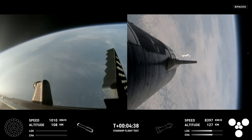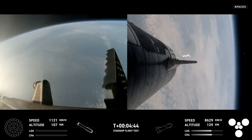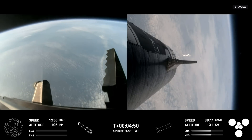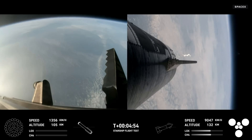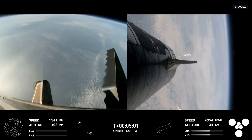Now, after we jettison that hot stage, the booster will begin to attempt its water landing in the Gulf. In the meantime, the ship will coast for about 40 minutes or so up to an altitude of 214 kilometers. After its coast phase, it will attempt a controlled reentry, including a flip maneuver and a landing burn, just before splashing down in the Indian Ocean.